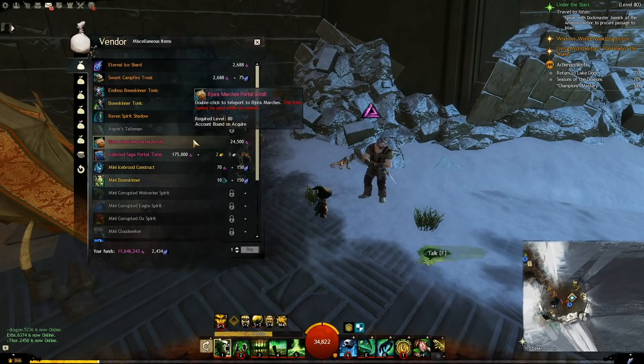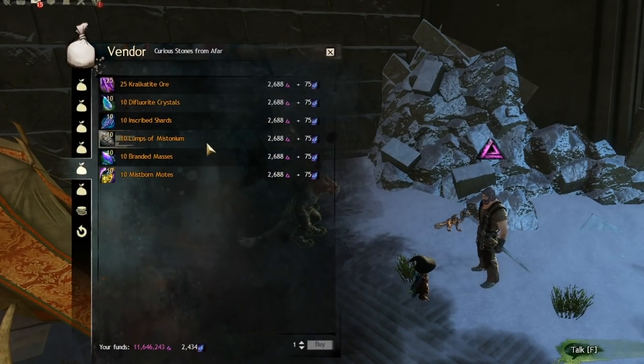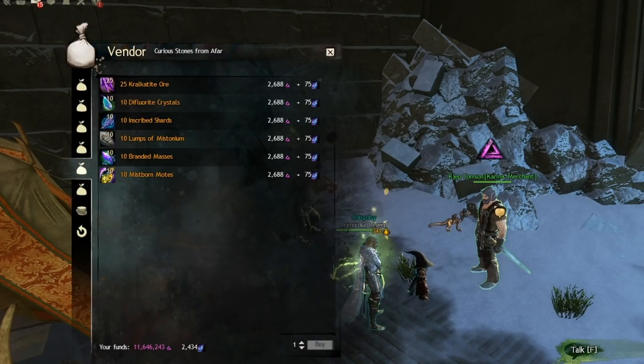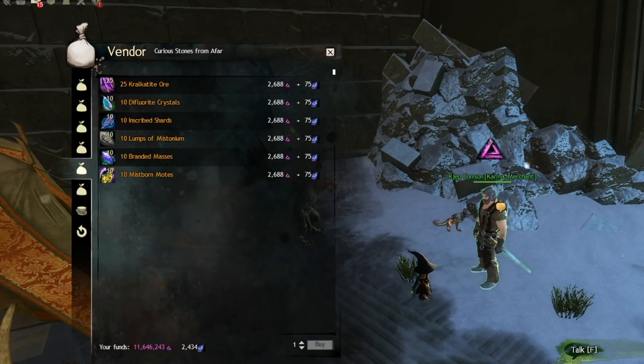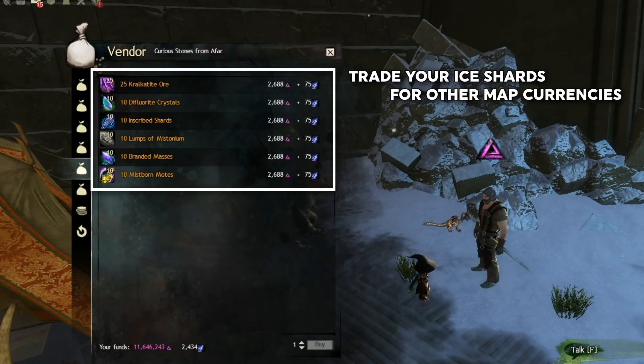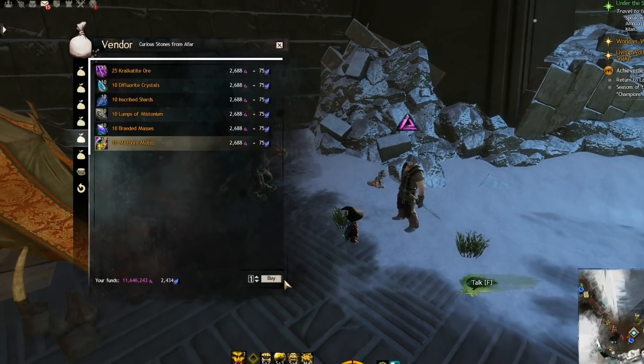Number two: use Ice Shards to help you get your Skyscale. One of the steps of the Skyscale is to get 250 of every Living World Season 4 currency. You can trade Eternal Ice Shards for any Living World Season 4 currency, so instead of farming six different zones, you can just do the Strikes and/or chest method to get the shards, then trade them for what you need and get it over time with low effort.